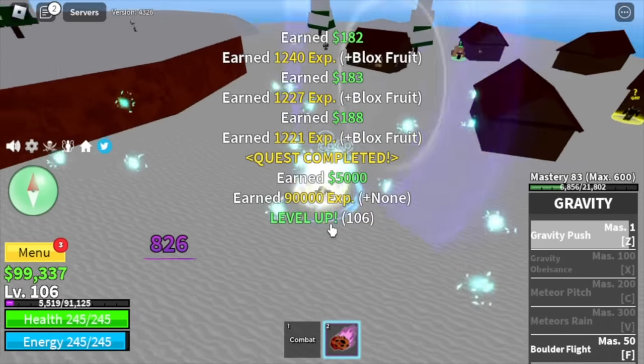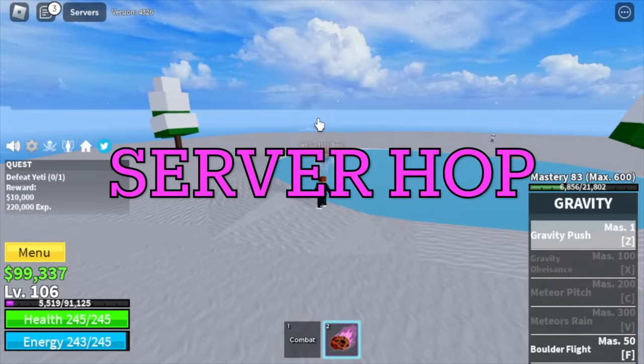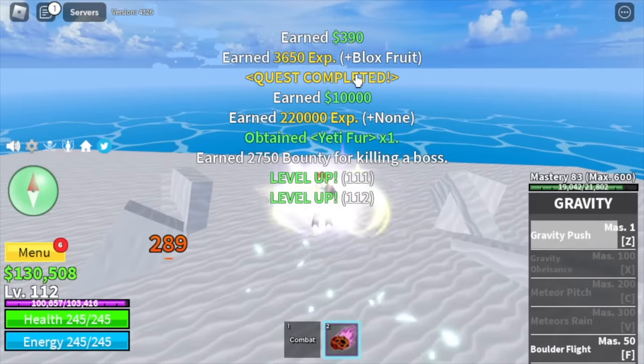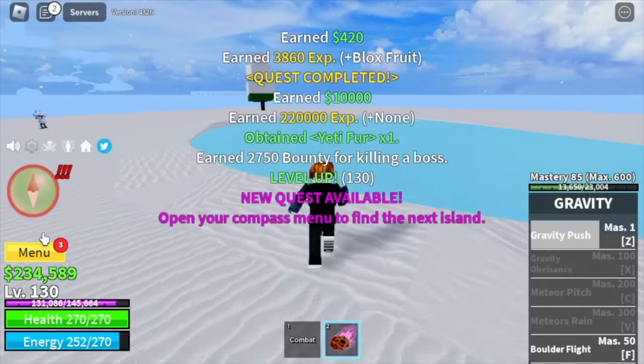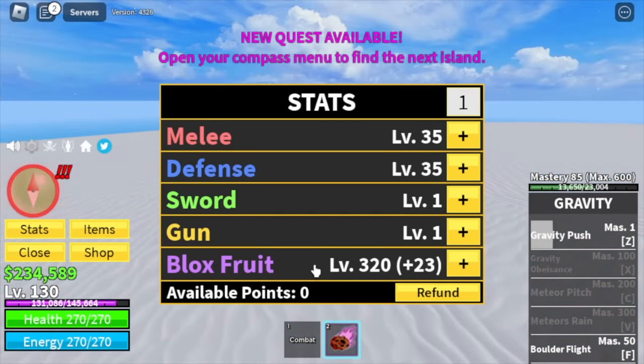After that is the boss on this island, Yeti. You're going to start doing server hops here until you reach level 130. We're going to skip the Snowman and the Galley Pirates on the next island. Before we move on, let's do a stat check first: 35 melee defense, blocks fruits 320.